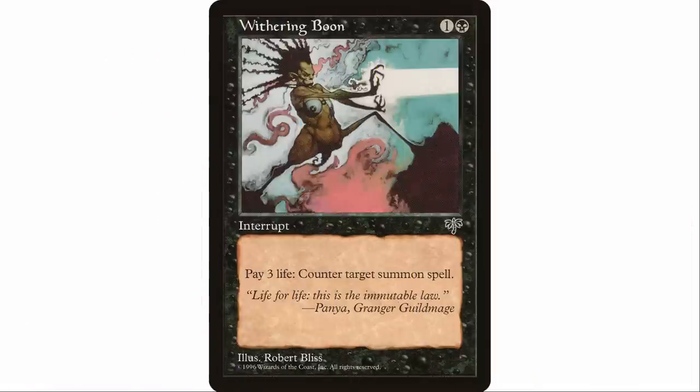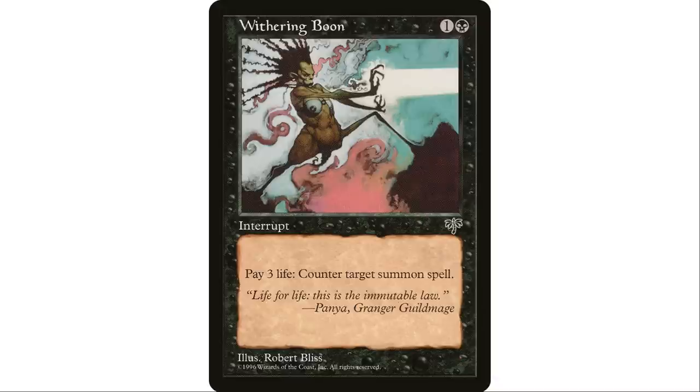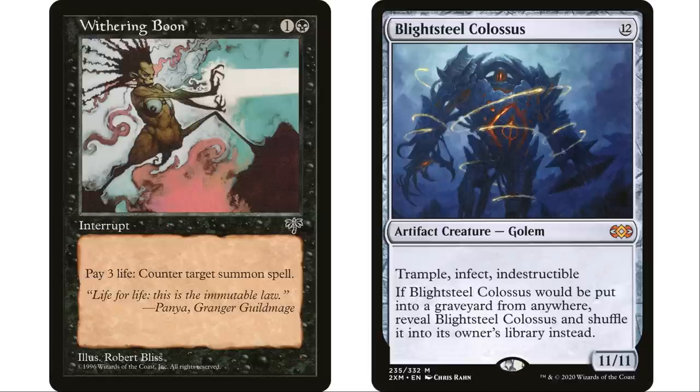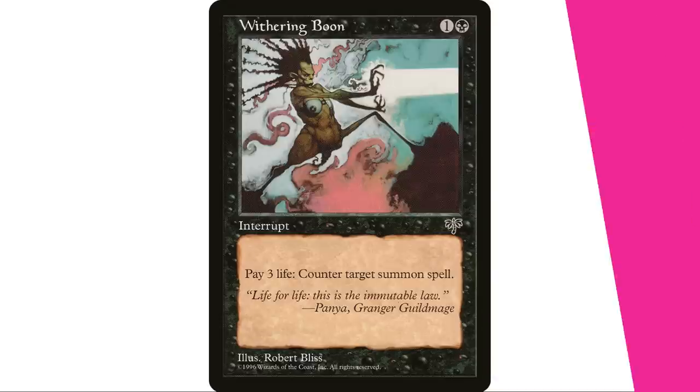Moving on to black counter spells — Withering Boon, one and a black instant. As an additional cost, pay three life, which is almost nothing in a commander game, and counter target creature spell. This works really well against Craterhoof Behemoth, for example, or Blightsteel Colossus. Black removes creatures really well but not necessarily indestructible ones, so there are specific situations where this is great. It's also kind of neat to have that gotcha moment with a black counter spell.